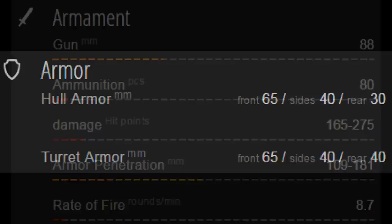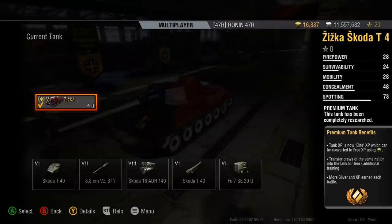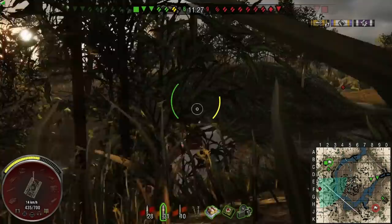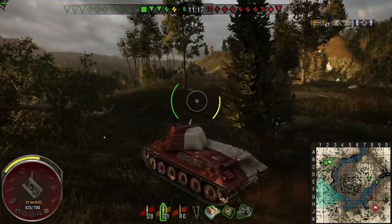As a quick recap, we've set up our tank to have the vents and the GLD, and the only questionable item is the binoculars — we may be switching out to GLD. We're going to take this thing for a spin and figure out how we want to set it up. On to the replays we go — you're going to see a series of clips, some short bits, showing many different scenarios. Pay attention, because some of them were pretty darn funny. The last clip will be an actual game where I did fairly decently.